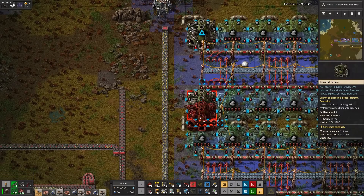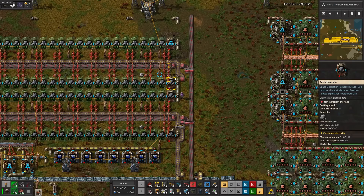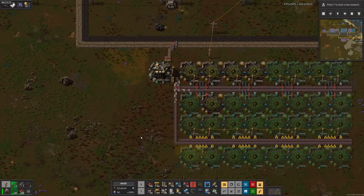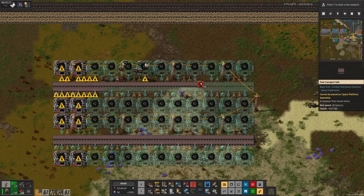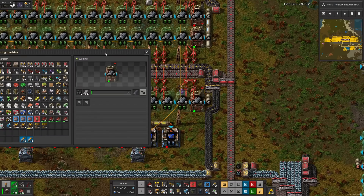I wasn't able to make all of them, but I made sure to put some in steel production, which is now just missing coke. We don't have any wood for coke yet, so time for greenhouses. Then I'll set up some furnaces, plug the wood in, get the coke out, and that's steel production.